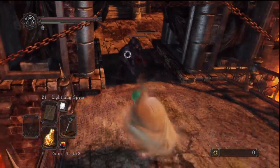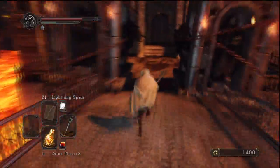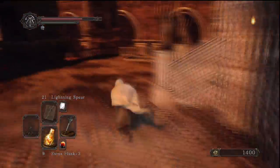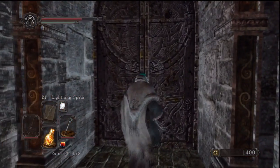Straight across the bridge there's going to be two of these — I'd call them samurai-type enemies. Kill them; they could drop you the Black Steel Katana if you're lucky. There's nothing else around this area so we're just going to come straight through.